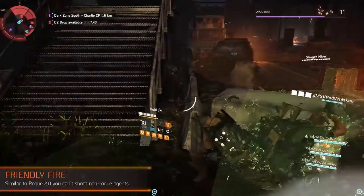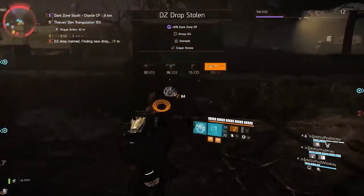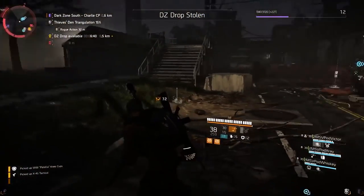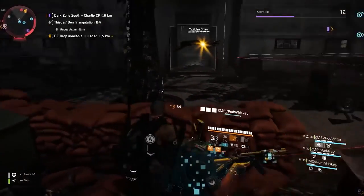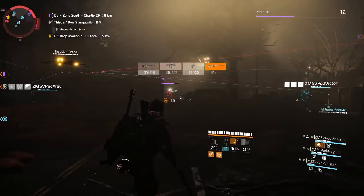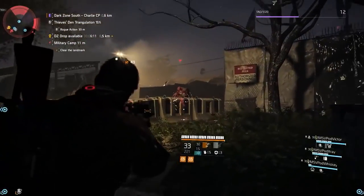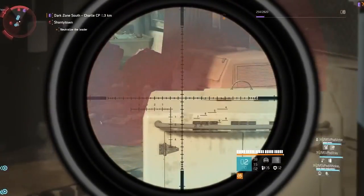Rogue 2.0 in The Division removed the ability to shoot at friendly players when you're not rogue, to prevent accidental rogue status. In The Division 2, this is still the same, with an exception we'll get to. Those interested in the hardcore Dark Zone experience might be disappointed so far — but don't be yet. The Occupied Dark Zone changes all the rules. On a timed cycle, one of the three Dark Zones will rotate into being an Occupied Dark Zone. It disables gear normalization, checkpoint turrets and friendly fire. On top of that, loot drops in that specific Dark Zone are of higher value, making it even more rewarding — truly endgame material. The only thing that remains the same is the VoIP.